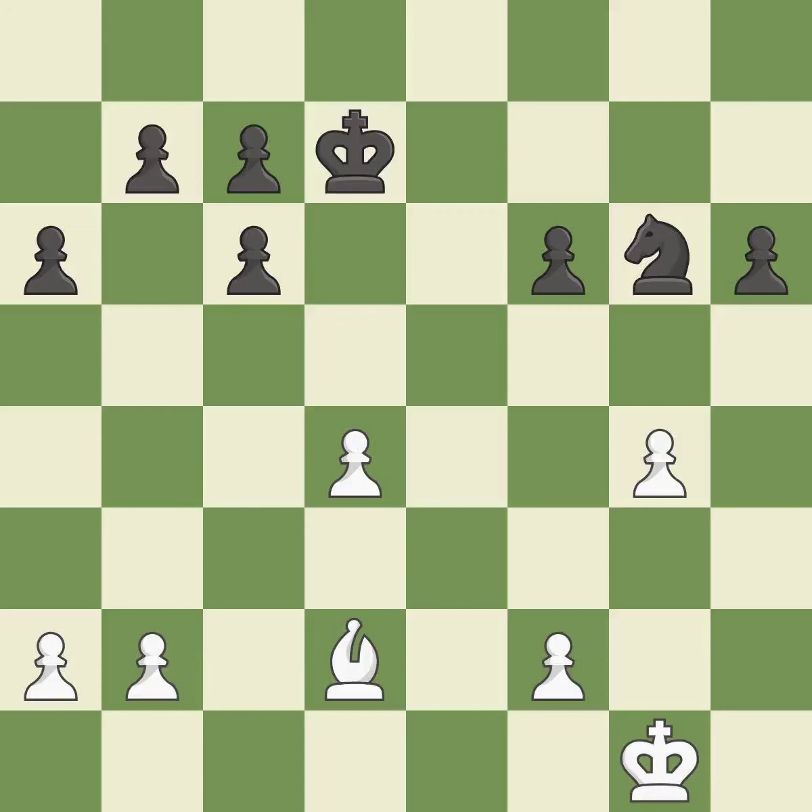This threatens to create a passed pawn. Only one move worked there, and this wasn't it. This misses an opportunity to threaten winning a pawn. This misses a chance to protect a pawn that was being attacked — it is incorrect. This threatens to fork pieces. There was only one good move there.